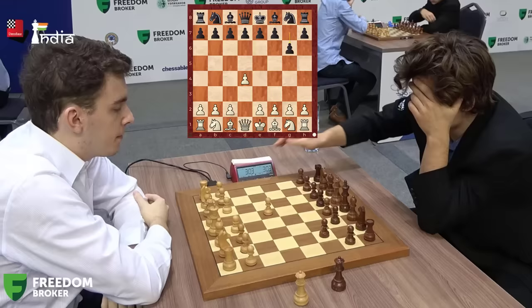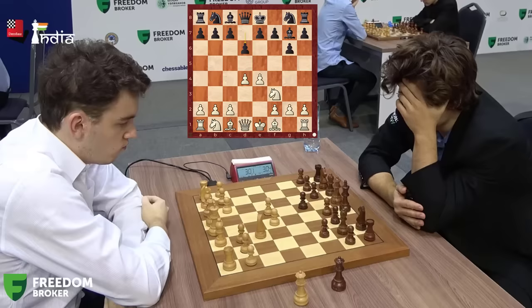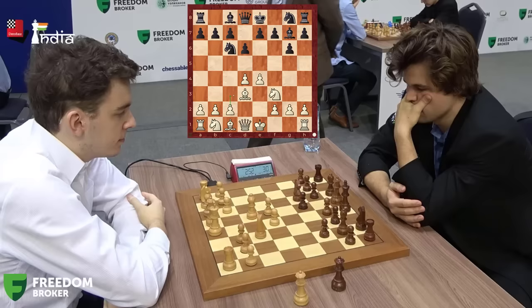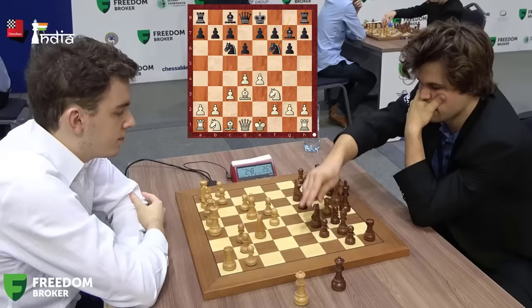D4, G6 — is Magnus going for a King's Indian? Duda thinks for a bit and plays E4. We're going to witness the Modern Opening, where black is not taking control of the center directly — he's fianchettoing his bishop and using his pieces to control the center. The pawn on D4 is under attack, and Duda plays C3 to strongly bolster that diagonal against the bishop, making the bishop on G7 feel uncomfortable.